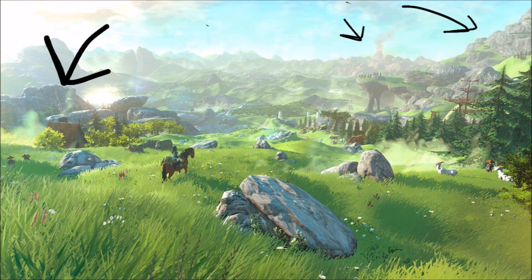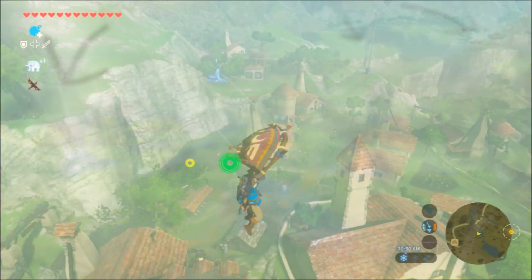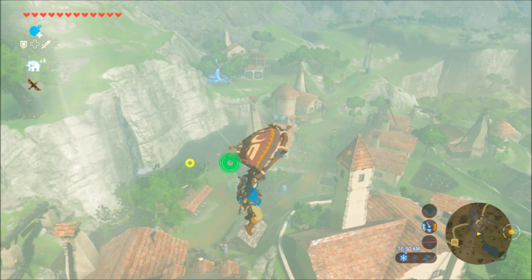So, next up — first off, I'm showing you an image of Hateno Village. This is really interesting, simply because if you look to the left, you can see the exact same waterfall. It's obviously been formed a little bit to blend in with the land, but there's that same waterfall that we saw in the previous image.